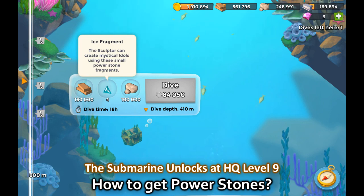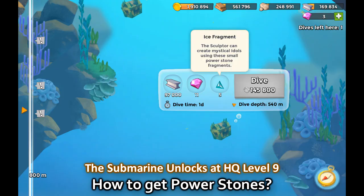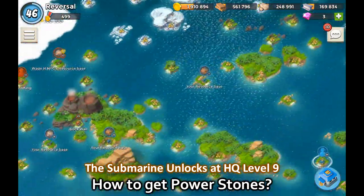For example at one diving spot you can get four Ice fragments, which is a pretty nice deal, and at another you can get five. Any color of power stone is available from submarine diving.